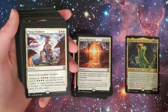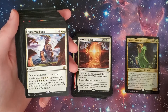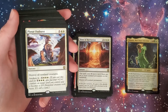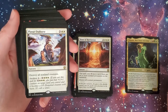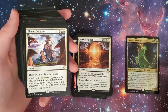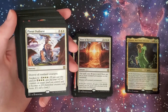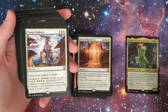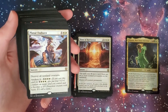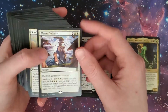Planar Outburst — three and two-white. Destroy all non-land creatures. You can awaken it for five and three-white — also put four +1/+1 counters on target land you control and it becomes an elemental creature with haste; it's still a land. So you cast it for a bunch, get a beefy land, and destroy all other non-land creatures.